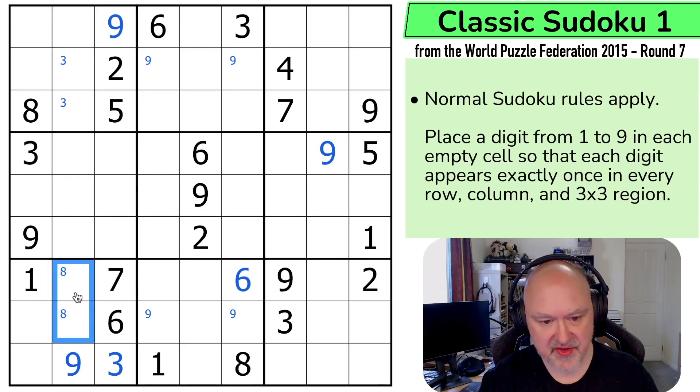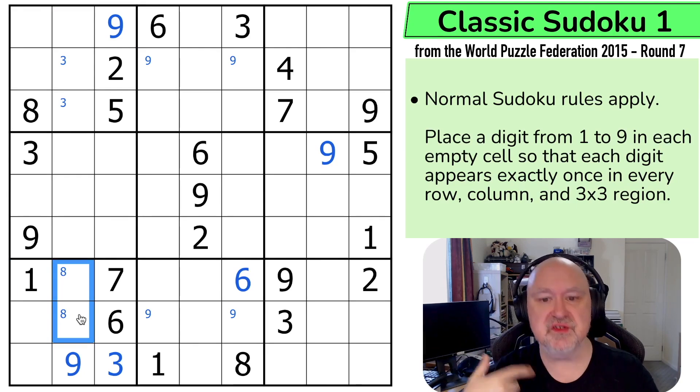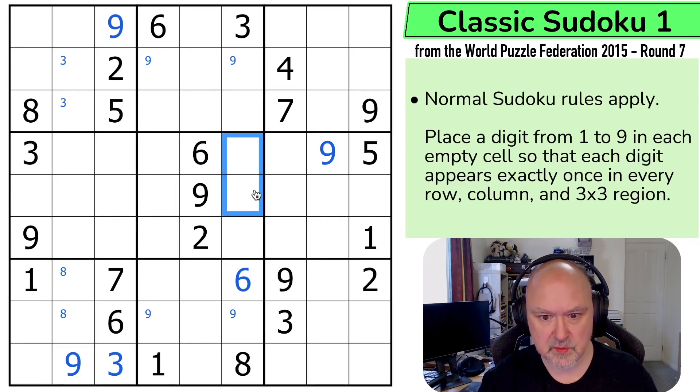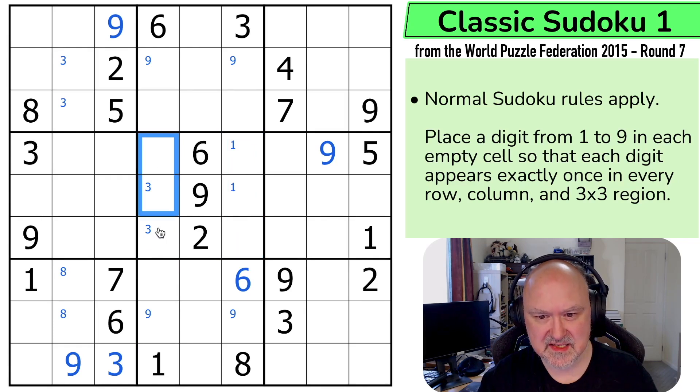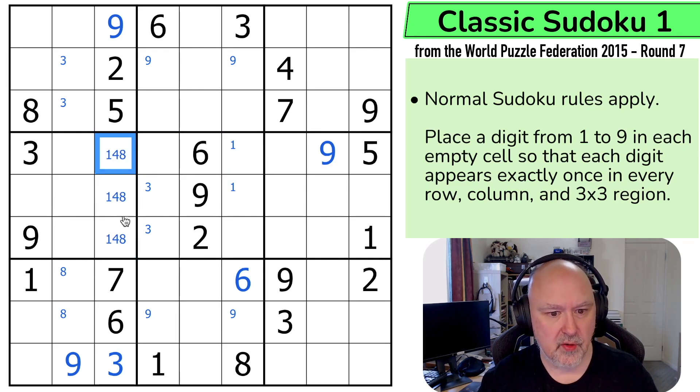Eight has to go in one of these two. I'm going to try and speed up a little as I move through, and in future puzzles I won't go through the basics quite as much. I can see one in this box is restricted — it can't go in any of those, and it can't go there, so one is in one of those two. Three is in one of those two for the same reason. Eight is in here, but it could be in three — this is just a triple. I've already got one, I do have two and three, I don't have a four, so these are one, four, and eight.